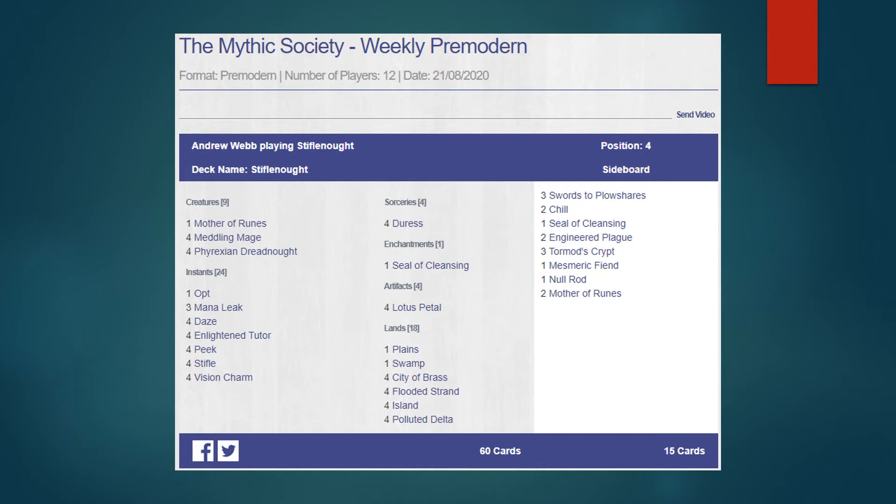And here's even more Dreadstill — this one plays Lotus Petal. There's some advantage to playing Lotus Petal main deck: this one has two splashes, white and black, so Petal not only temporarily ramps you but also fixes mana, which is pretty nice. In the sideboard there's a singleton Mesmeric Fiend — pretty nice, just another piece of disruption, a little unorthodox. And then one Mother of Runes main deck, two sideboard, which is good for protecting your Meddling Mages naming stuff like Swords to Plowshares or protecting your Dreadnought from artifact removal.